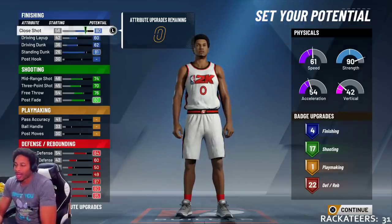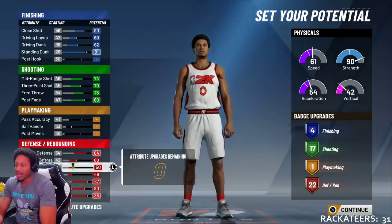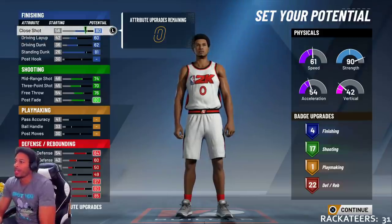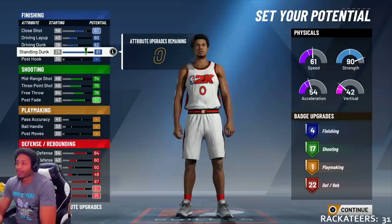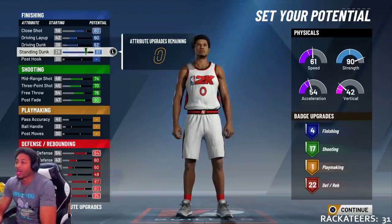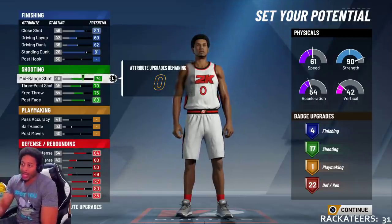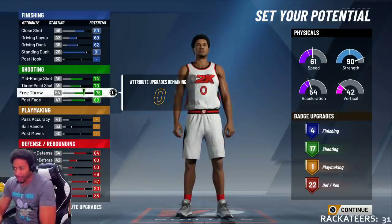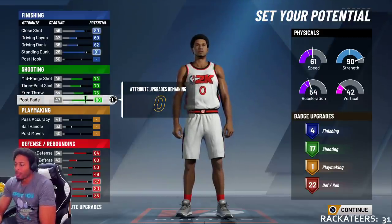80 shot close. I gotta look at one thing on this lateral quickness, because why is my lateral quickness where it is? We're gonna go over all this. I'm gonna show you where we started and then where we ended. 80 shot close. Driving layup 60, driving dunk 62 — everything will make sense in a second. Standing dunk 81. Mid-range shot 74. Three balls 70. Free throw 76. Post fade 80.